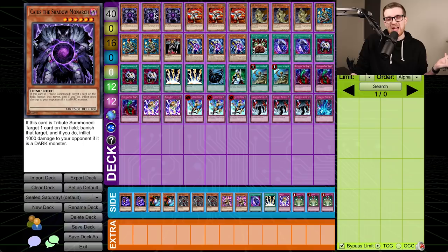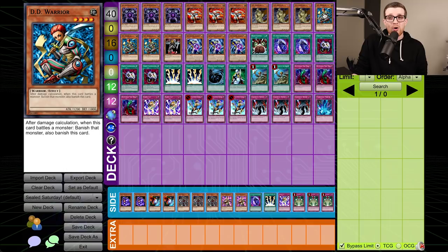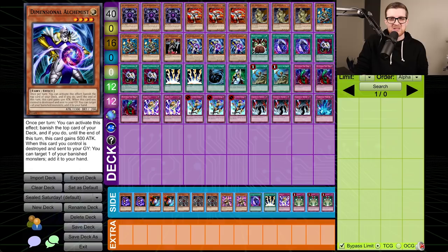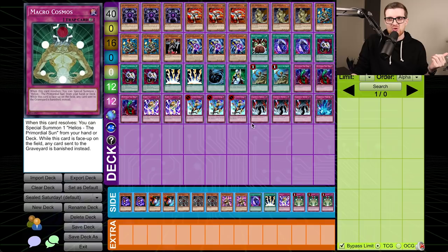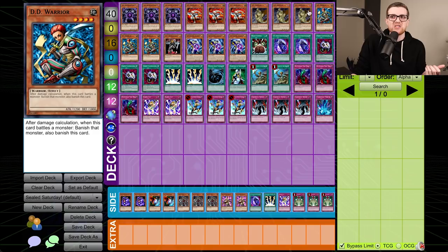Starting off, we have three Caius himself. Honestly, the burn damage is definitely relevant, but banishing a card is kind of bad sometimes in this deck. He's still a 2400, so we have to respect it. DD Assailant is of course one of our main beaters. DD Survivor is especially hilarious — if any of the other cards that banish would banish Survivor, we get the Survivor back, so it may be the MVP. We have three DD Warrior as well, which does have a mandatory banish but is still pretty good. One DD Warrior Lady — sadly it's limited but we're allowed to play one. And three Dimensional Alchemist. This card fuels our Return from the Different Dimension as fast as possible, and it's 1800 so it can actually hit over a reasonable amount of monsters.